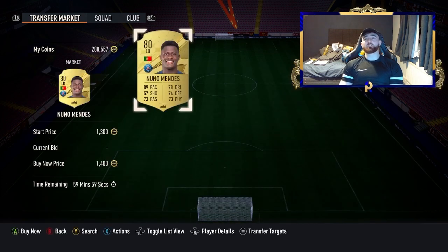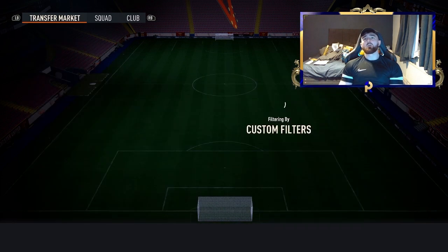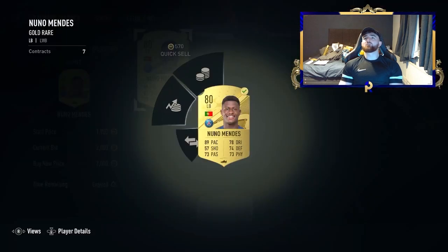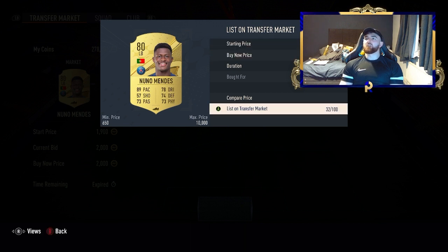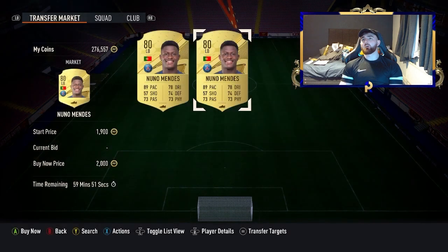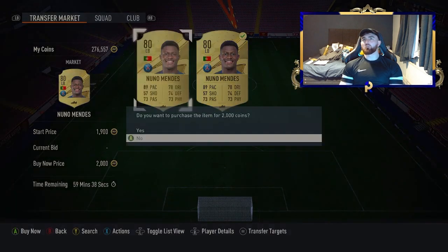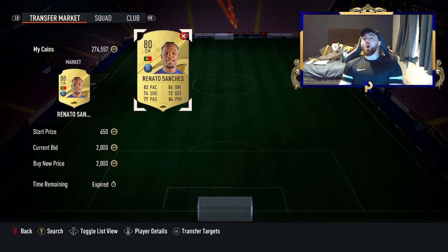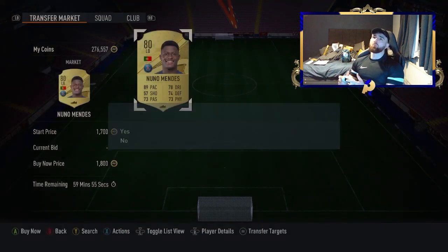They come up quite frequently — if you get Renato Sanchez you're absolutely balling. We just missed a 1.4k which would have been about 900 coins profit after EA tax. It's a bit disappointing with the new sniping — I seem to miss a lot of players. We did get one at 2.2k, listed at 2.3k. We've also got two at 2.2k both listable at 2.3k. We just had a big miss — Renato Sanchez at 2k would have been lovely. Moving on to the next filter.